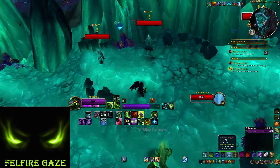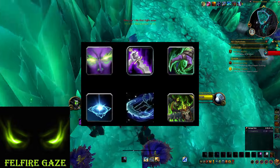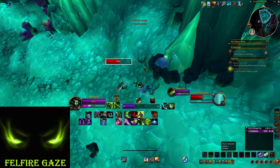AoE them with your cooldowns, dash around, collect all items quickly, and leave. While you are handing in your quests and flying to the next quest zones, all of your small cooldowns are back and you repeat the process. No complicated setups, preparation, ramping, or uptime-hungry talents.